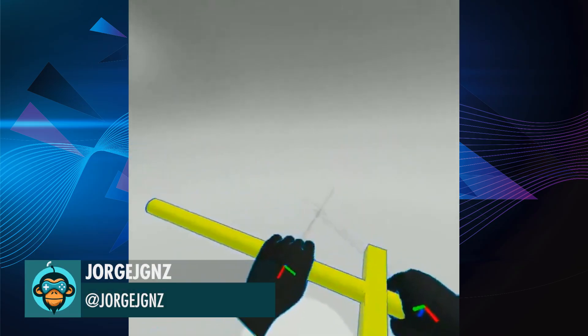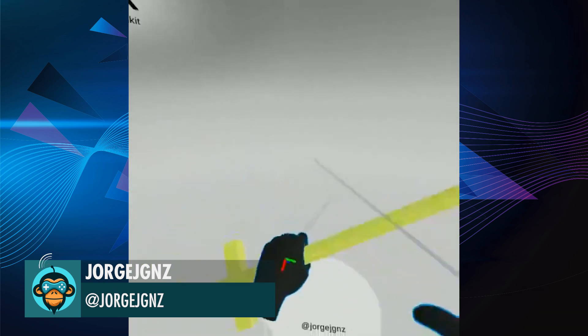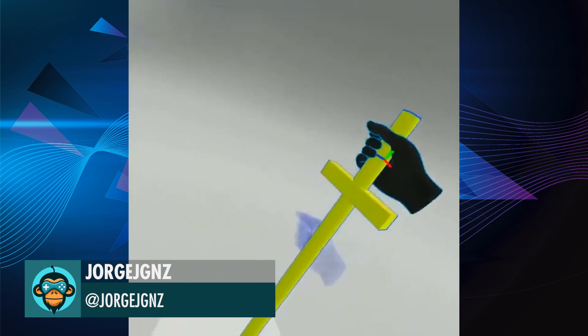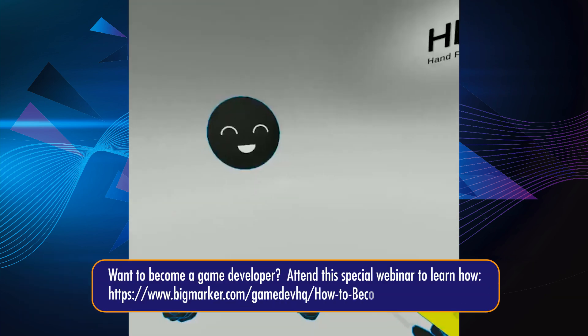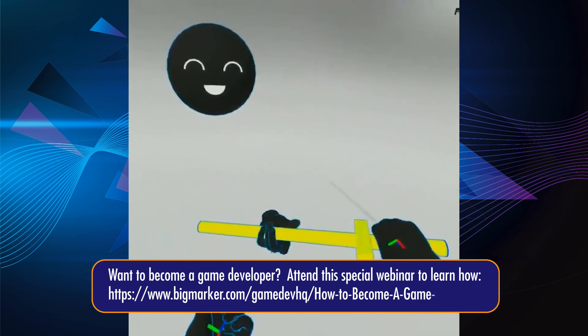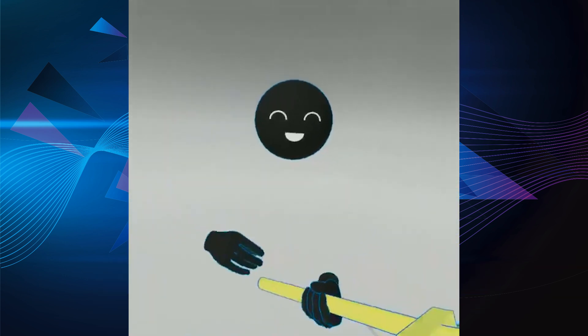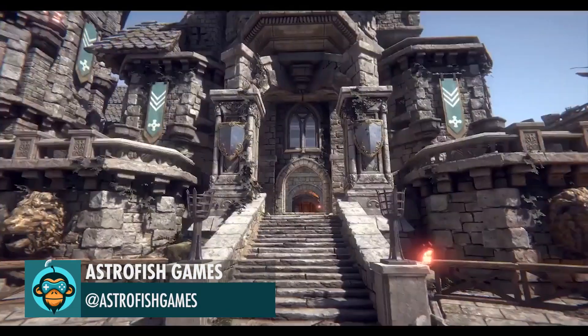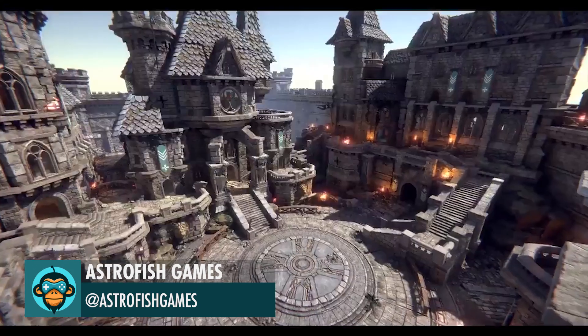Hand Physics Toolkit is now public by Jorge. Medieval Castle is now live on the Unity Asset Store by Astrofish. Link is below.